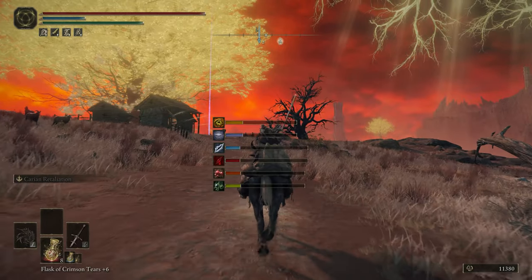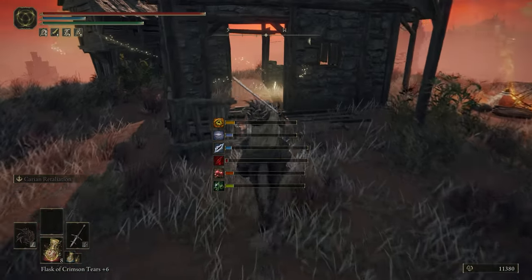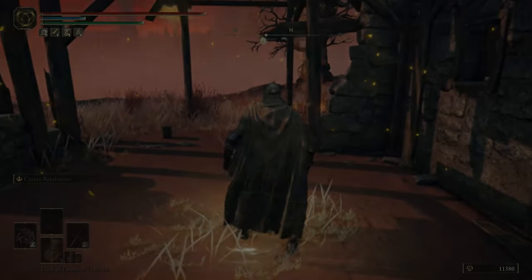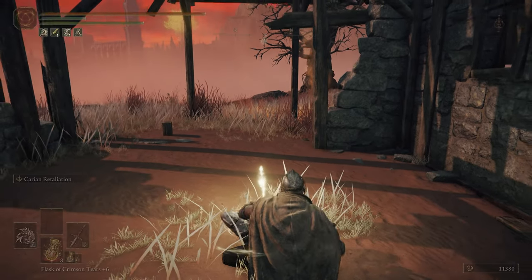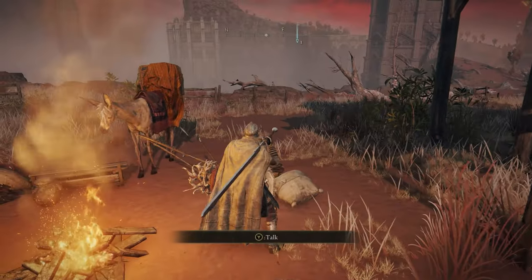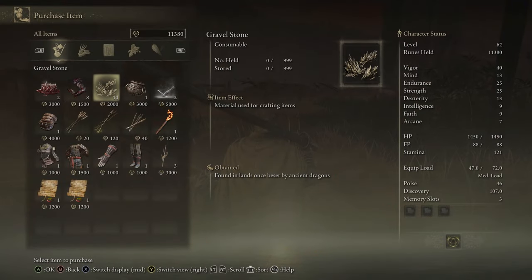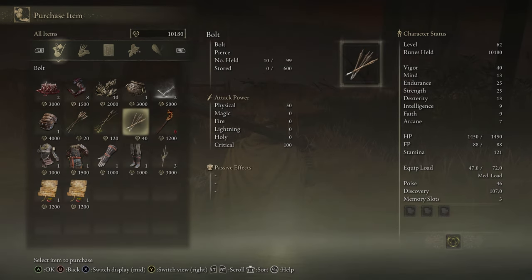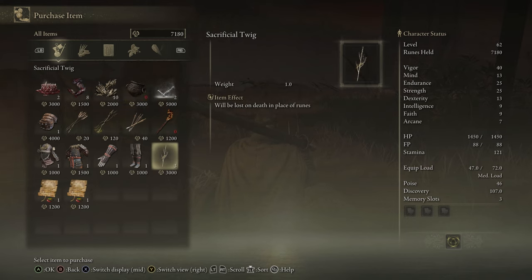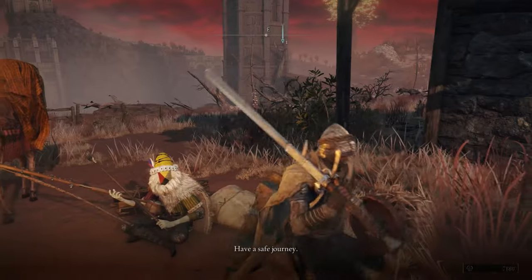Hopefully you have a couple of runes because we're coming up on a very important NPC that will make our lives in Caelid much easier. Before you come here, make sure it is not nighttime — if it's nighttime, there is going to be a Bell-Bearing Hunter waiting, and perhaps the most dangerous Bell-Bearing Hunter in the game. He will obliterate you at this point. This merchant has something we really want: the Beast Repellent Torch. We'll go ahead and buy that up, pick up a Ritual Pot, and a Sacrificial Twig or two.